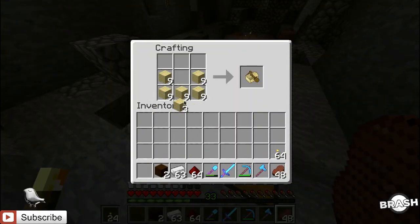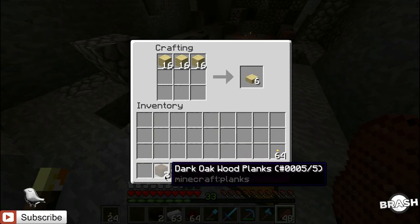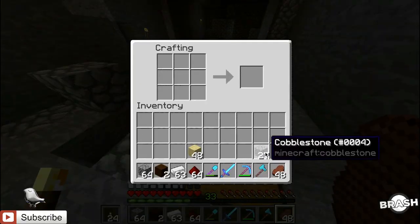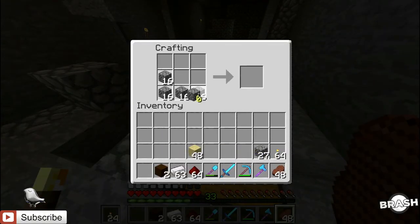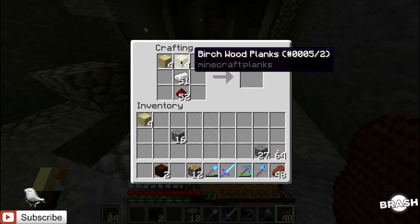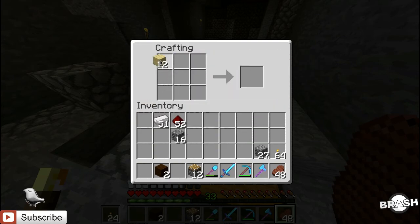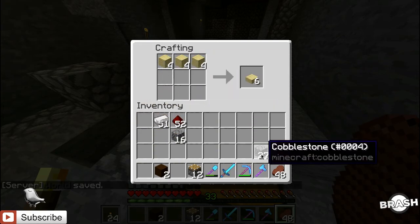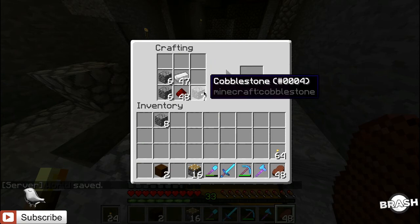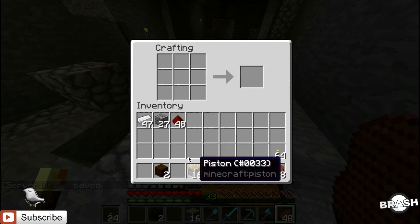We're also going to need a lot of pistons for this, which is going to require more wood than we have. Let's just craft some pistons right now. It's cobblestone like that — there we go. So we have 12 pistons because that's as much as we can get with the cobblestone. We can get four more, might as well. The more the merrier. So we got 16 pistons total.